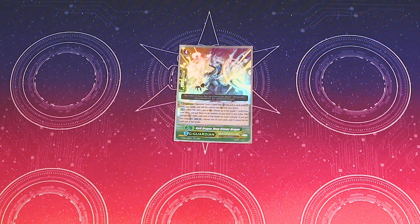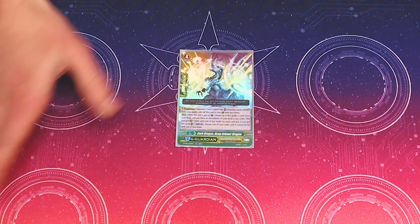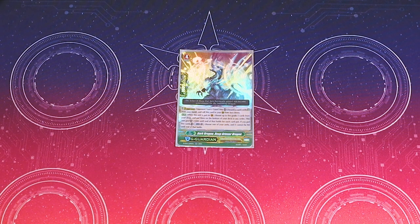Even if you do not need to two-guard, I would strongly recommend on the turn you're going to do your second Morfessa, just play this — get those grade 1s back in. It opens up a lot more options of what you want to call, and it basically guarantees that you'll pull off that double Dagda should you see the Stand Trigger. Just all around a great card. I love it. I think it solved the main issue I have with this deck.